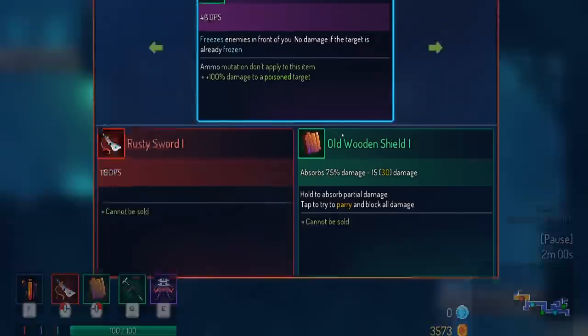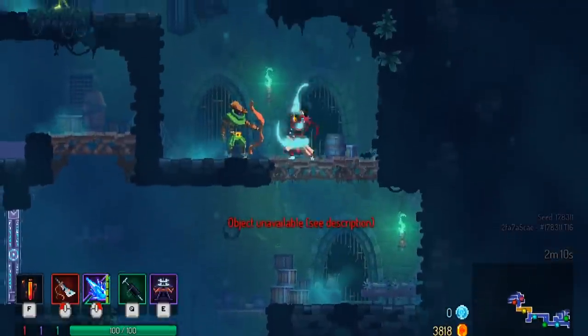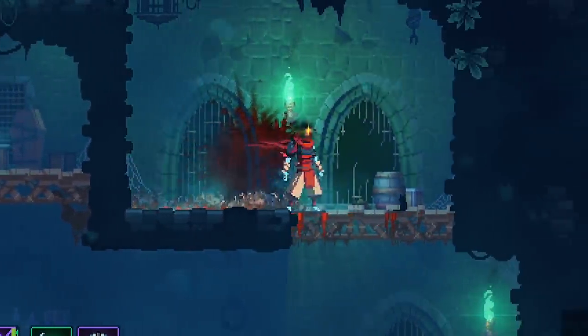This is frost blast — freezes enemies in front of you. I'll take that, and it's going to replace my shield, because who needs a shield anyway. We'll see how it works on this guy. Pretty good. I like that because the enemies can't hurt me at that point.